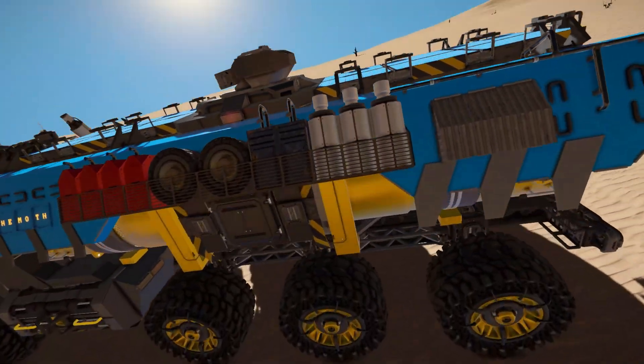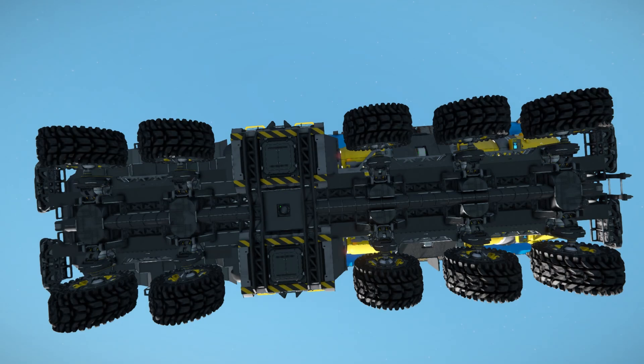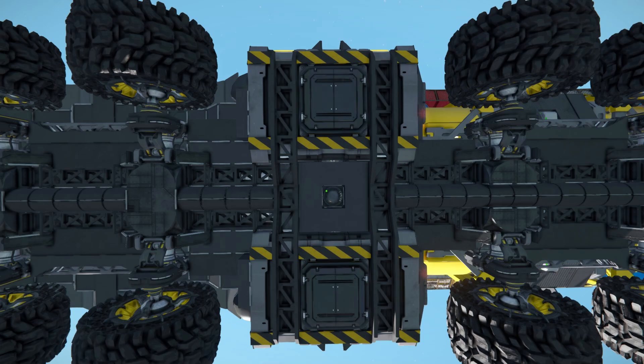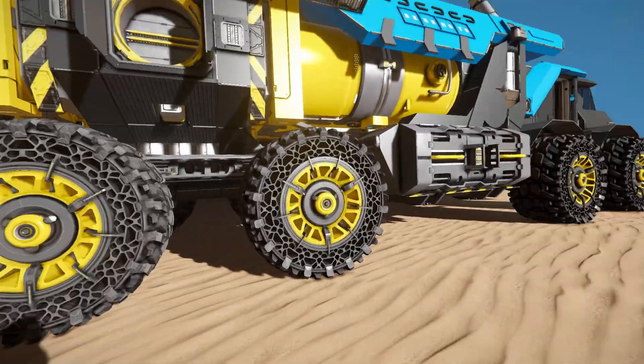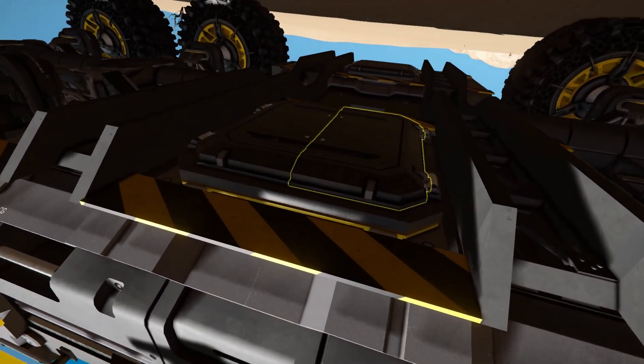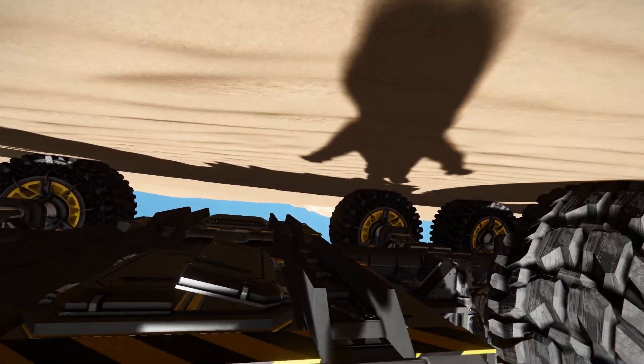Looking at the underside: we clearly see the atmospheric thrusters at the back boosting forwards, the wheel suspensions connected up, and a massive column running along the middle. Below the modular containers there are access panels to open up and put stuff inside if needed. There's also a camera so you can see what's going on below the vehicle. Opening one up — there's the ice storage — and we just close it up once done.